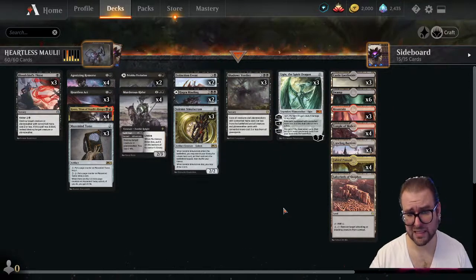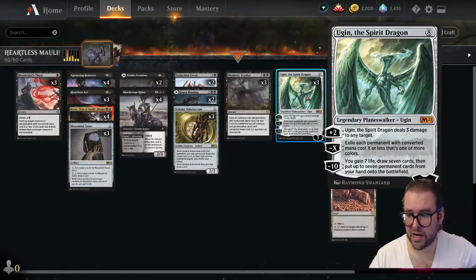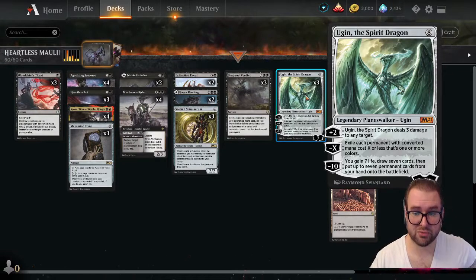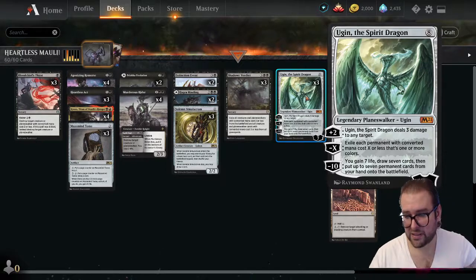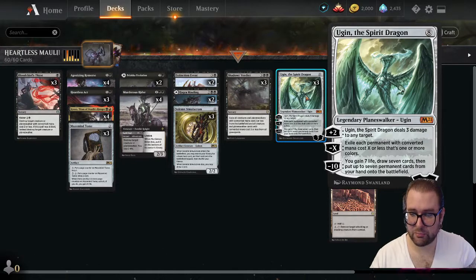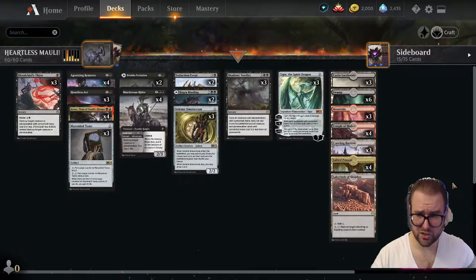Finally, we have three copies of Ugin, the Spirit Dragon. He comes in at seven loyalty. His plus two deals three damage to any target. His minus X exiles each permanent with converted mana cost X or less that is one or more colors. His ultimate, minus ten, has you gain seven life, draw seven cards, and put up to seven permanent cards from your hand onto the battlefield.